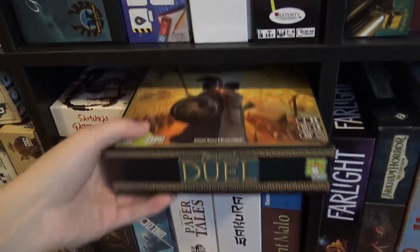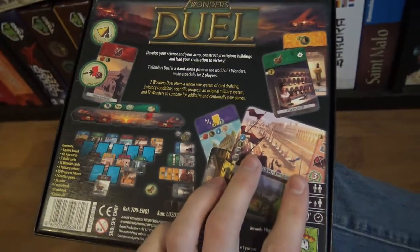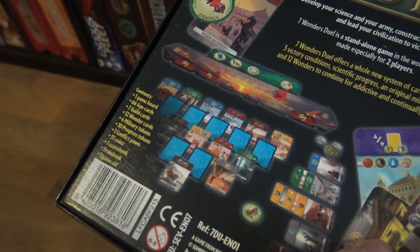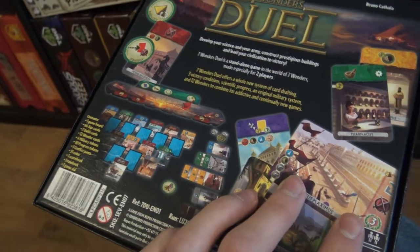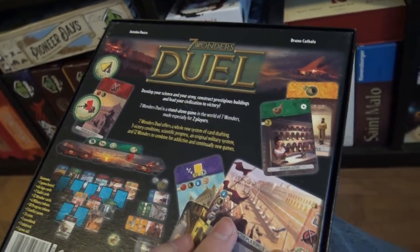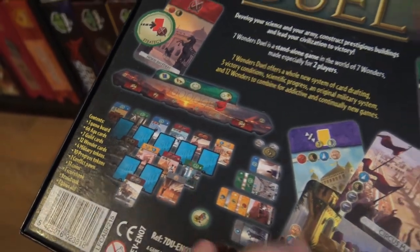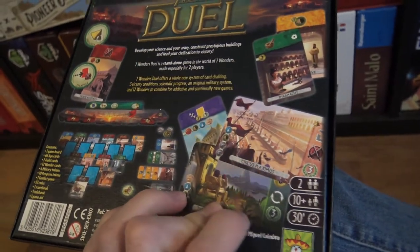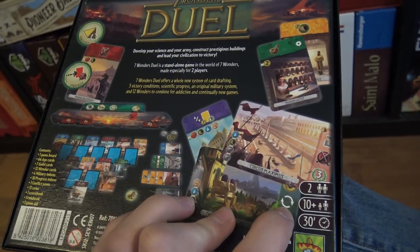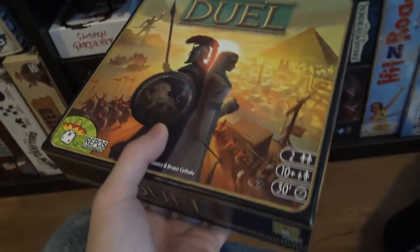Here we have Seven Wonders Duel, which I love — one of the best two-player games out there. I have the metal coins and the expansion. It's Seven Wonders but in a duel variant. I like the drafting from the center. I didn't like the original Seven Wonders that much, but this one is very fast and really easy to teach. I like the uncovering of cards — making your opponent uncover cards for you rather than you uncovering for them. Building up those wonders gives you extra turns or some boost in gold. Seven Wonders Duel is a great game.